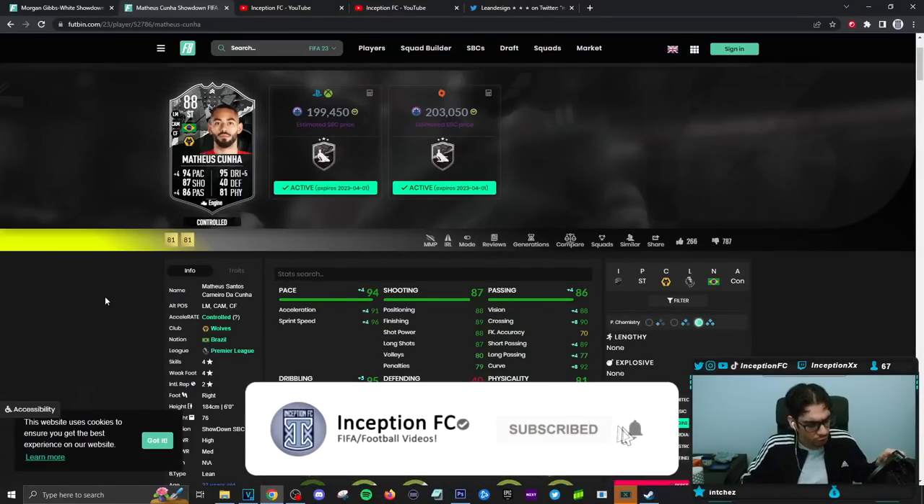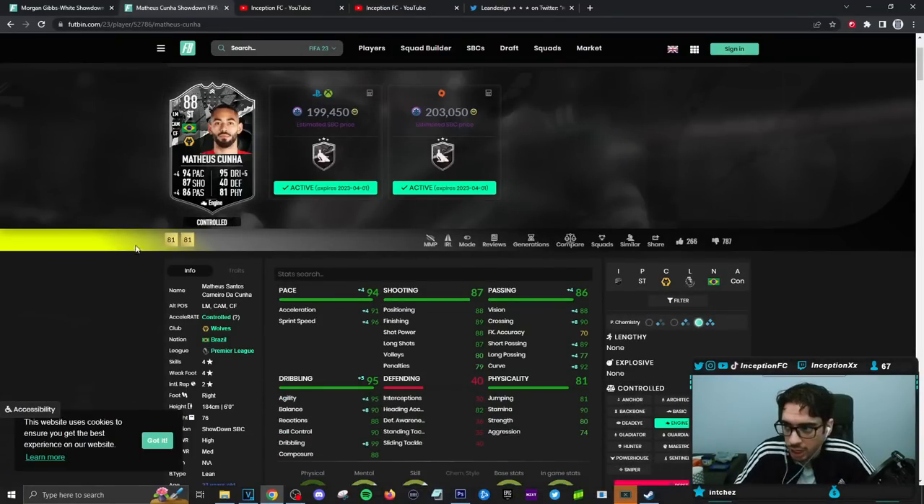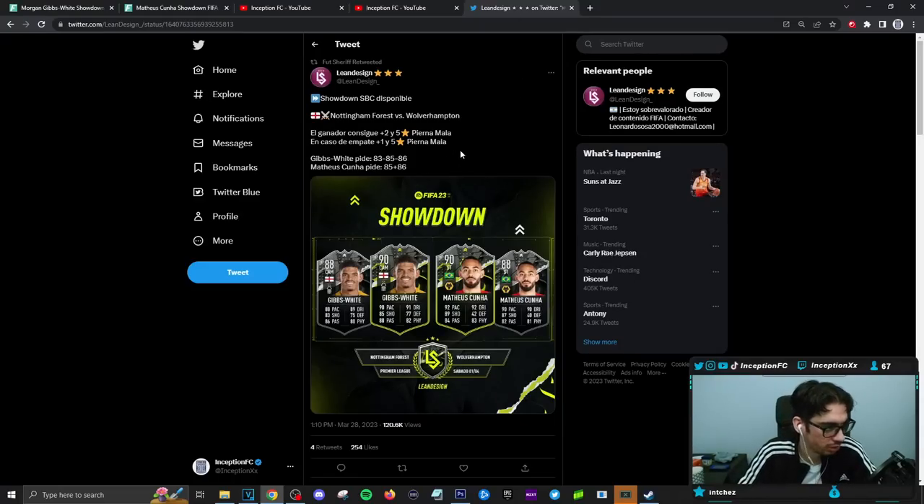Okay, so final verdict on the Mateusz Cunha card. It's worth noting this is in Spanish — Portuguese-Spanish is kind of like the same thing. Lean Design 95, Ganador — whoever wins gets a plus two and they get a five star weak foot. If they end up tying, then they get a plus one and they still get a five star weak foot. So Impat is tie — plus one with a five star. Piena Mala is weak foot, basically.